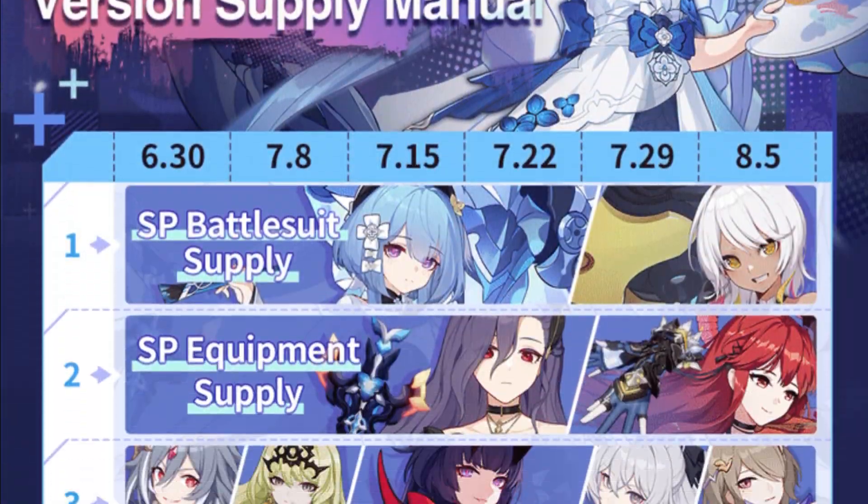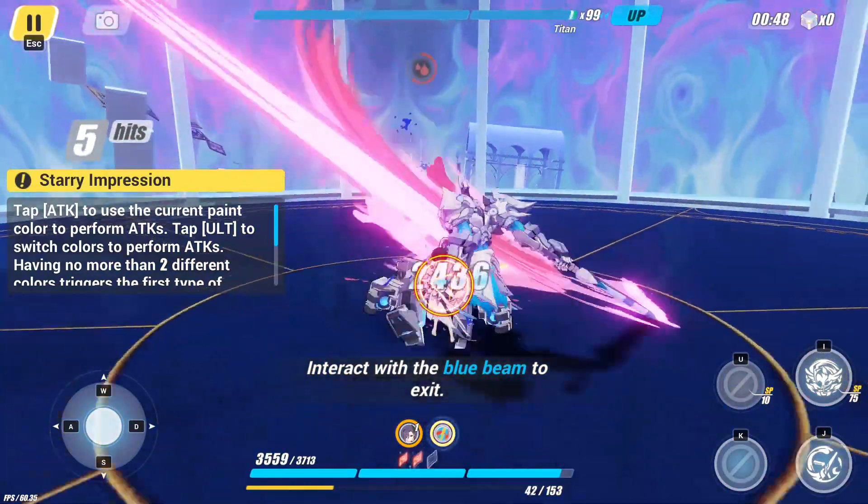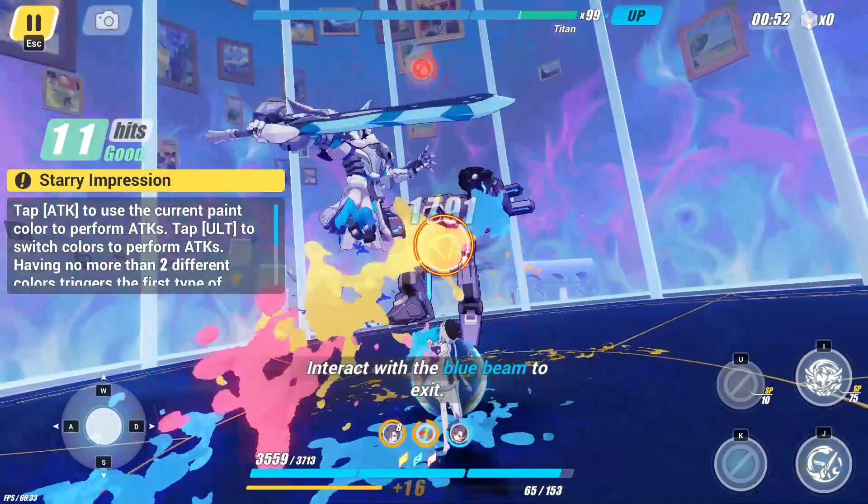The feature valkyrie for this patch is Grisio, who is a physical SP support valkyrie, and with Hongkai's current direction, SP support valkyries are the new meta. So if you are a meta chaser, then I highly recommend pulling for Grisio.